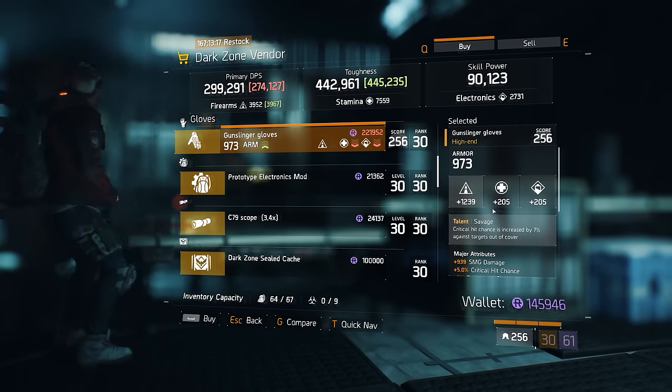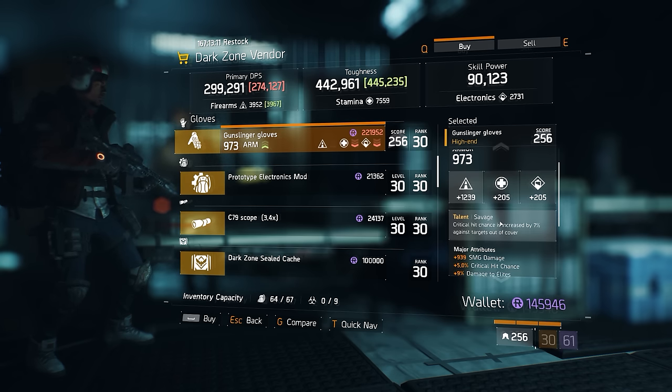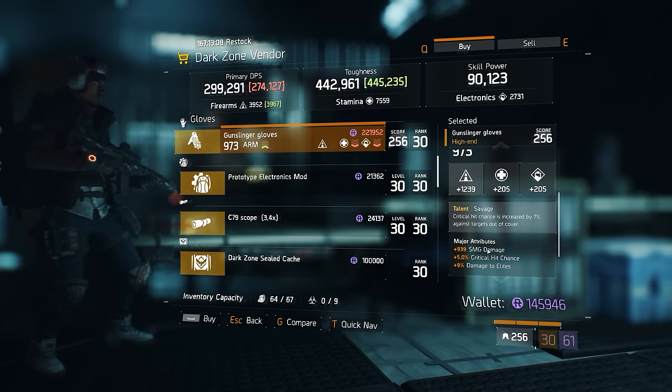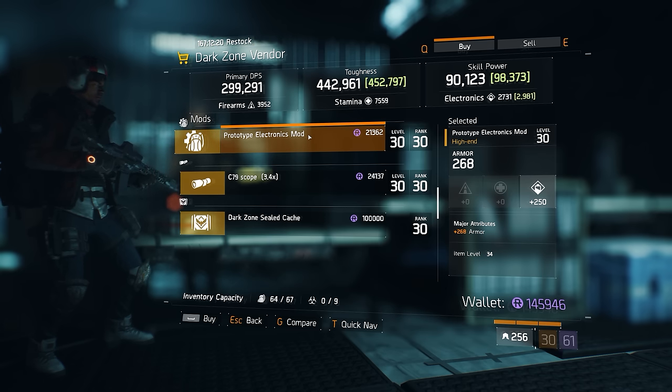At the West 39th Street DZ checkpoint there's some great swag. A pair of Gunslinger Gloves rolled 1239 firearms out of 1270 — a good start. It has Savage, which is great, and a nice combination of major attributes: SMG damage, crit hit chance, and damage to elites. If you're running an SMG-focused build that already works for you. You may want to change damage to elites for critical hit damage if you're in PvP. If you're in PvE it works beautifully, though if you change the SMG damage to assault rifle or something else, these become really suited to PvE given that damage to elite stat.